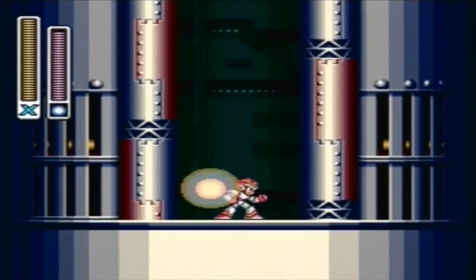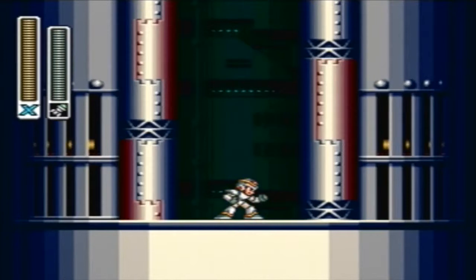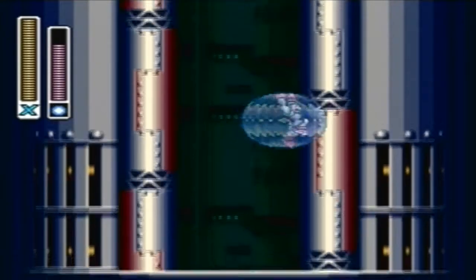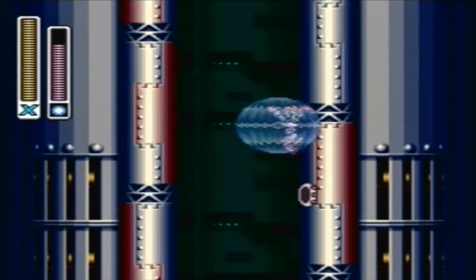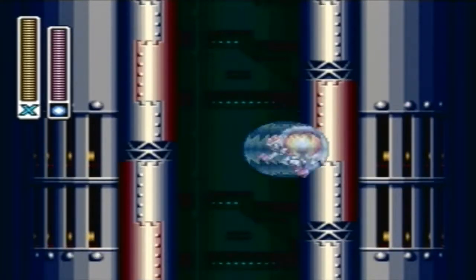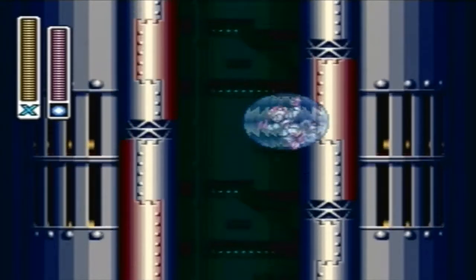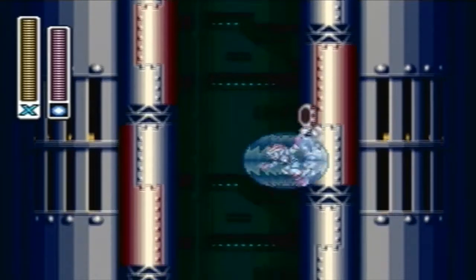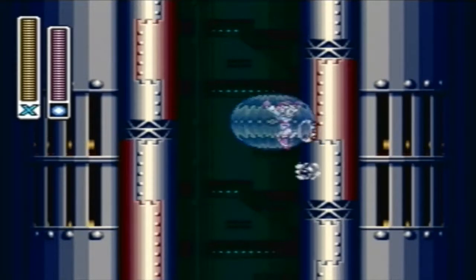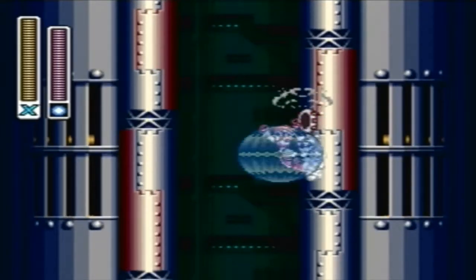Alright, here we are. Final level. What you're going to want to do, if you don't have full sub tanks, trust me you're going to want them. You're going to want to get out your rolling shield, charge it up, then climb up these walls. These little worm enemies spawn out of these infinitely, and they have a fairly high drop rate of large life energy. So just keep doing this — your rolling shield destroys them immediately, and you can fill up on sub tanks and extra lives pretty easily.